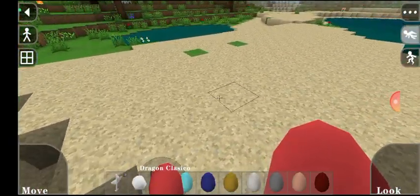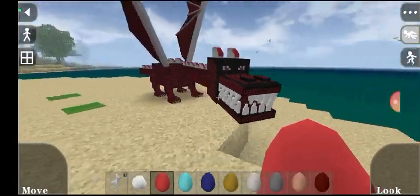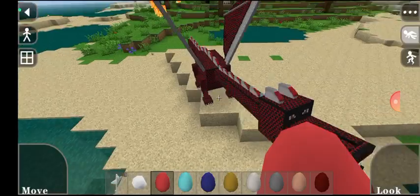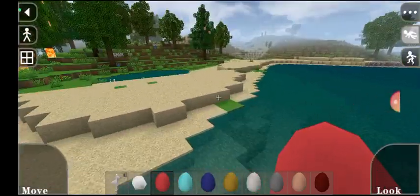The first one here we have a classic dragon. So I made this mod with my Spanish friend. This is how it looks like. This is the classic dragon. I really like this dragon because it's like a Minecraft dragon.